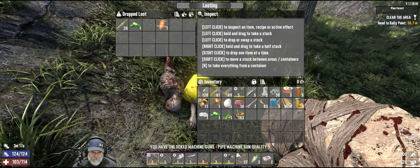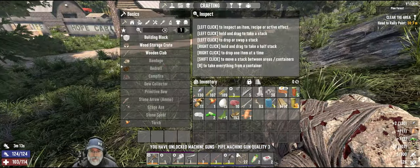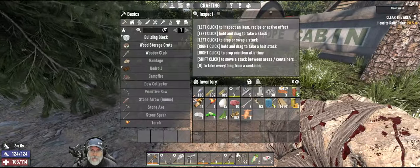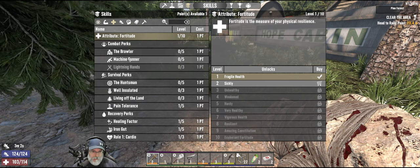We can make a quality three pipe machine gun! Do I have six pipes on me? No — we'll do that when we get back to base. Do I have skill points yet? I do. Let's put that point into Machine Gunner.